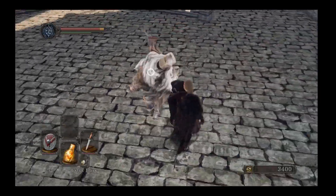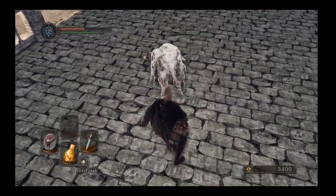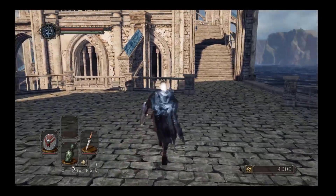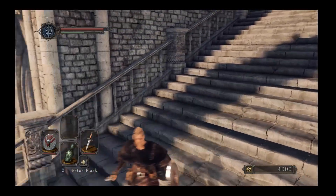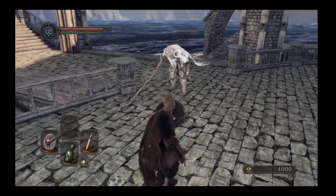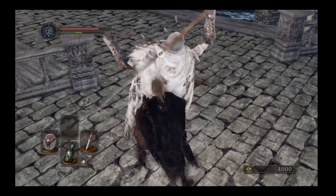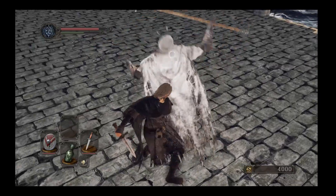This guy does a wind-up swing and sometimes follows it with three swings. If he does three swings you can get behind him; otherwise do some timed dodges, and I just kill him with backstabs since backstabs do a huge amount of damage with the dagger. If you're good at parrying you can parry him. If he does his slow wind-up with the spear, he's going to do another fast slash and then a leap — if you roll forward through his leap you can always get behind him for a backstab. Slash, slash, leap, backstab. He's actually really easy to take out.